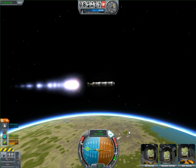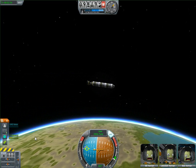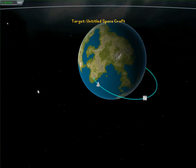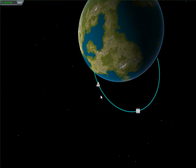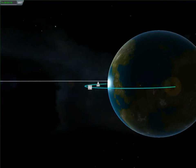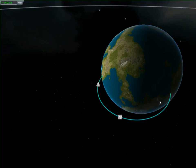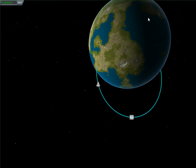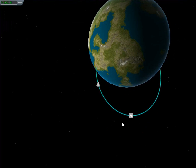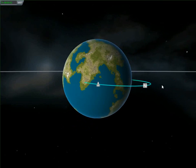Burn for a minute until you're at about half fuel, then cut the engines. Go to your map by pressing M and you'll notice this line here. This line is your orbit, but you'll also notice how the orbit starts in the ground and goes back into the ground. That's because the orbit doesn't go around the planet yet. The reason I stopped burning was because I would have been wasting my fuel with minimal effect.